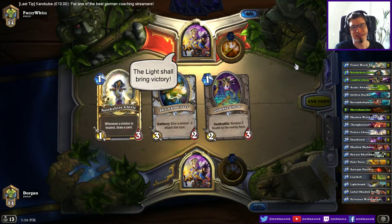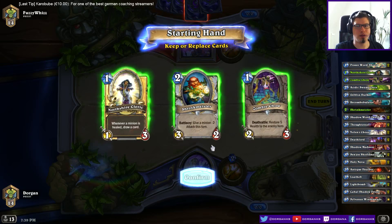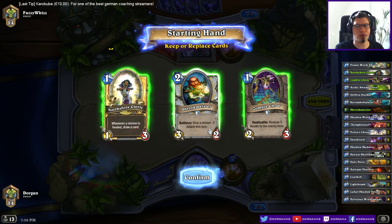Not a Freezing Trap. I might just keep this. Turn 3 I can trade the Zombie Chow into something with Shrinkmeister — I'll keep it.